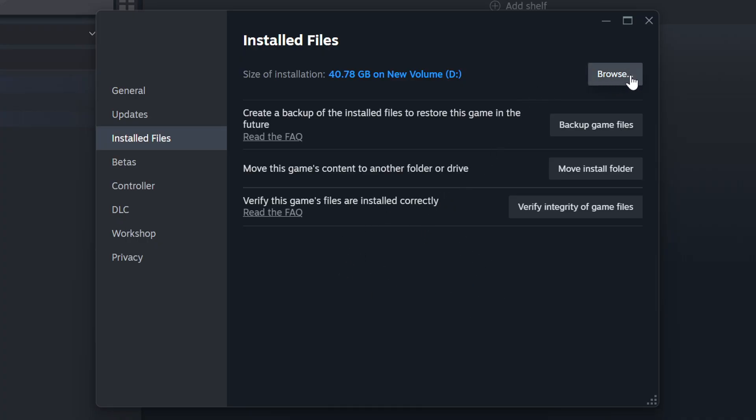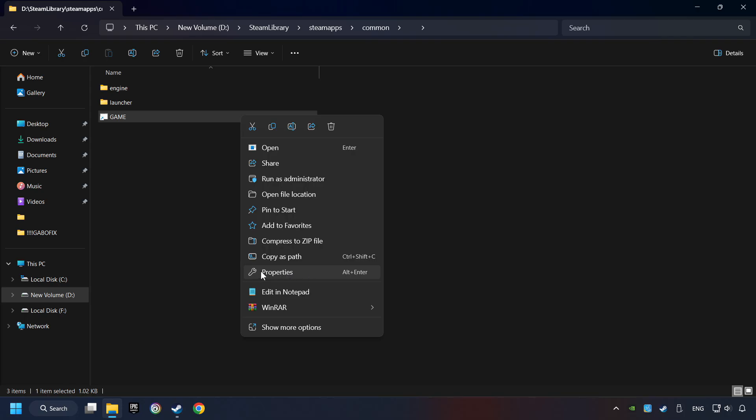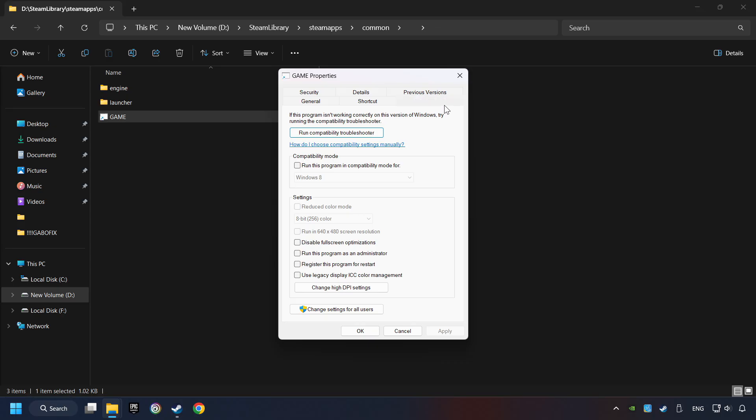When it's ready, click on the Browse button. Then right-click on the game application and click Properties. Click on the Compatibility tab. Check the Run this program in Compatibility mode option. Try Windows 7 and Windows 8 mode. Also check Disable Fullscreen Optimizations. The Run this program as administrator function doesn't always work — if it's enabled, it might cause the game not to start, but try it anyway. Click on Apply and OK.